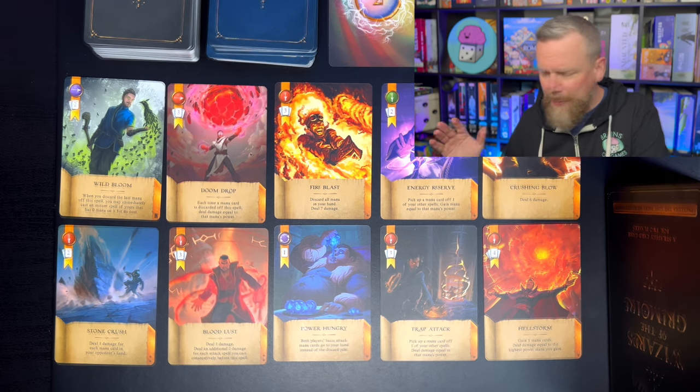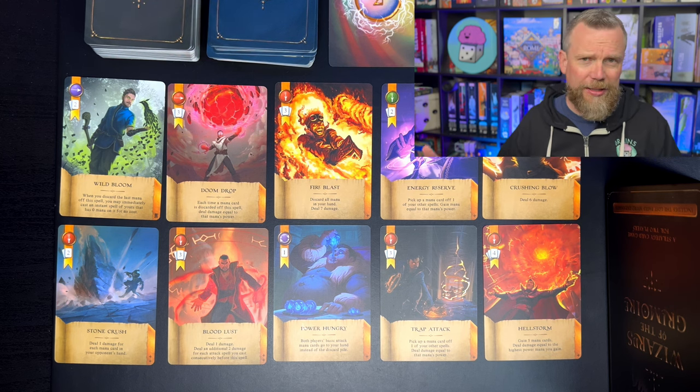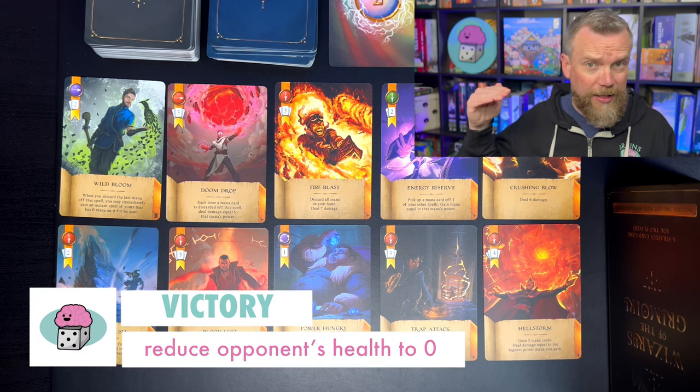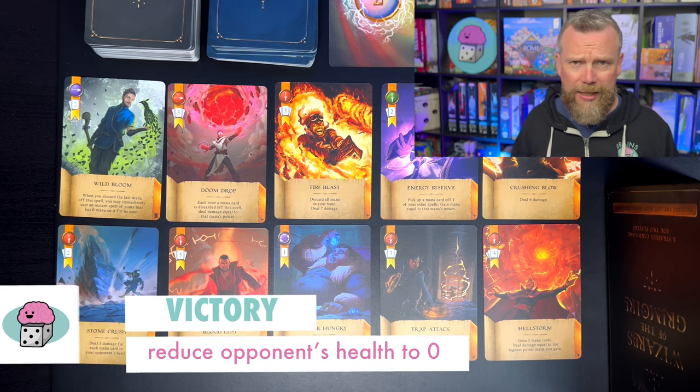It resembles maybe more a Magic: The Gathering type game because you're two wizards fighting each other, trying to knock that health down. You're going to win the game when your opponent's health is at zero. It starts at 60 — both wizards have a health of 60 at the beginning — and then you're whittling it down to zero.